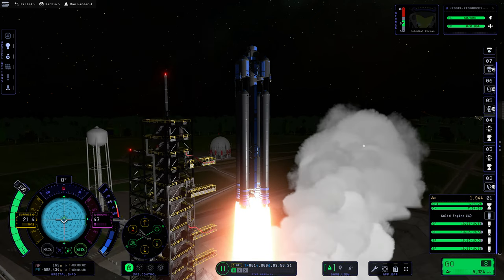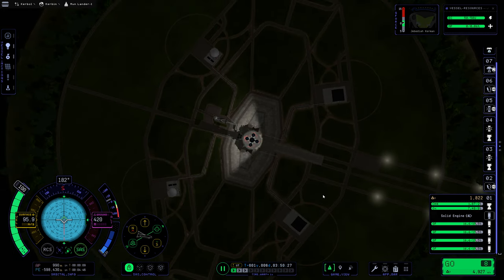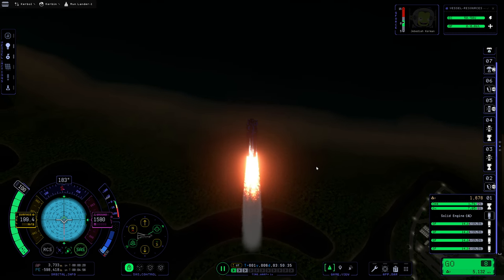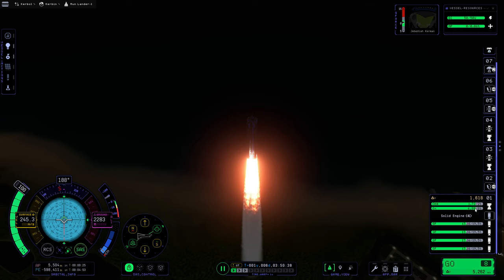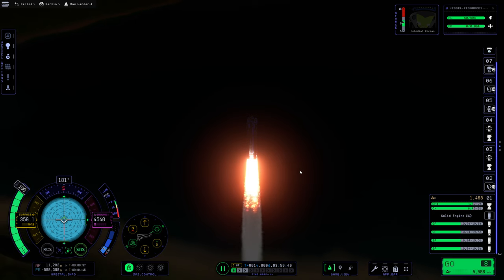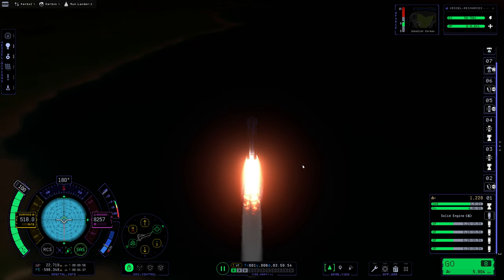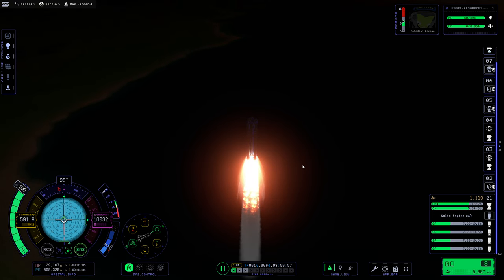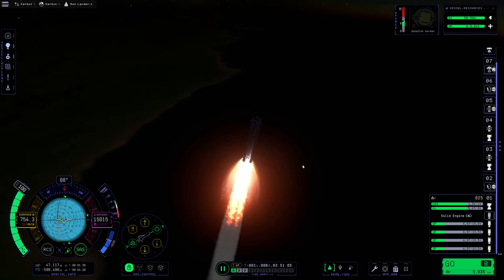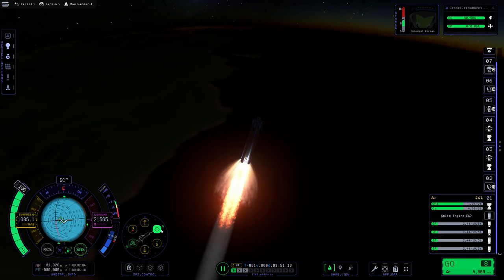Off we go — that is definitely peppy off the pad. No doubt about that. Those SRBs turning the night into day. We should be able to hold this attitude much better even just with the gimbaling from this engine. We can see how the drain here is going — looking fine. We're right on target. We're at about 10 kilometer apoapsis... 12... 15 kilometers. We've got good thrust to weight for now. I want to push us up as close as we can to orbit, but I do want to start getting some horizontal speed.